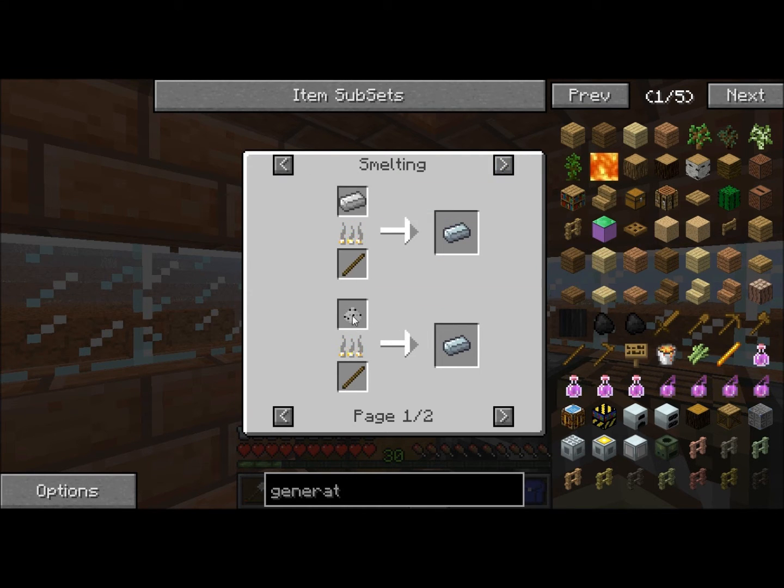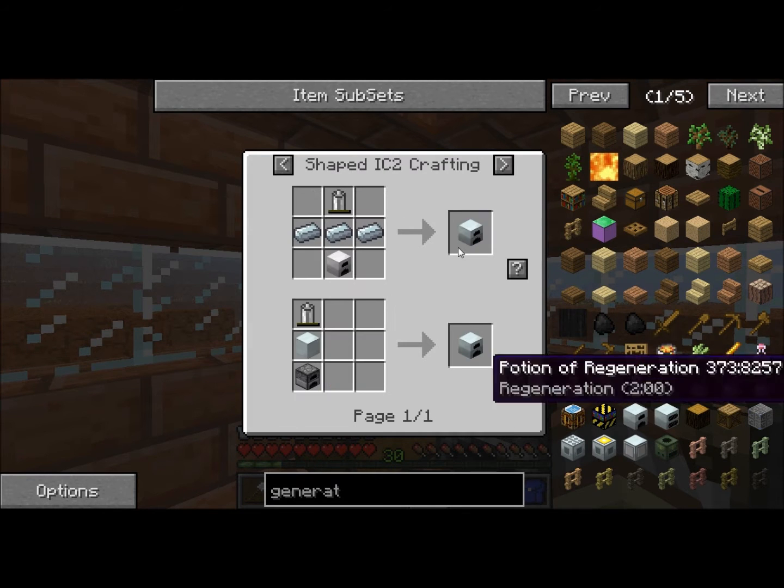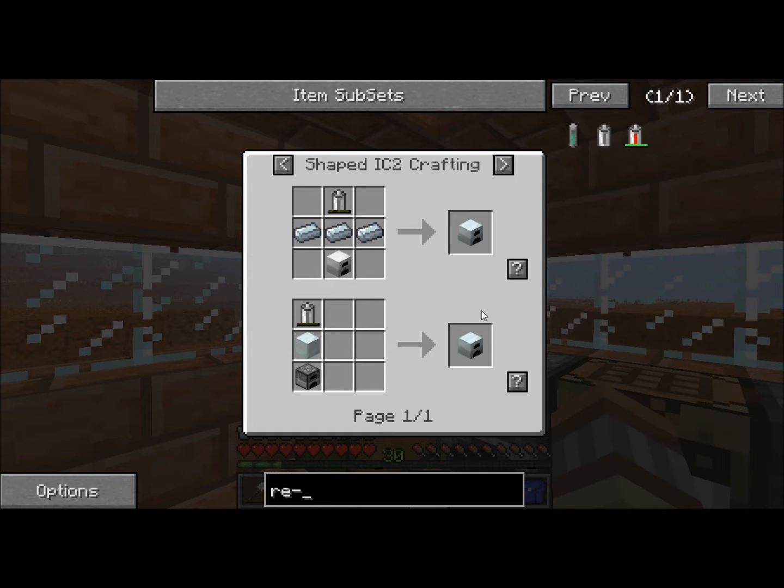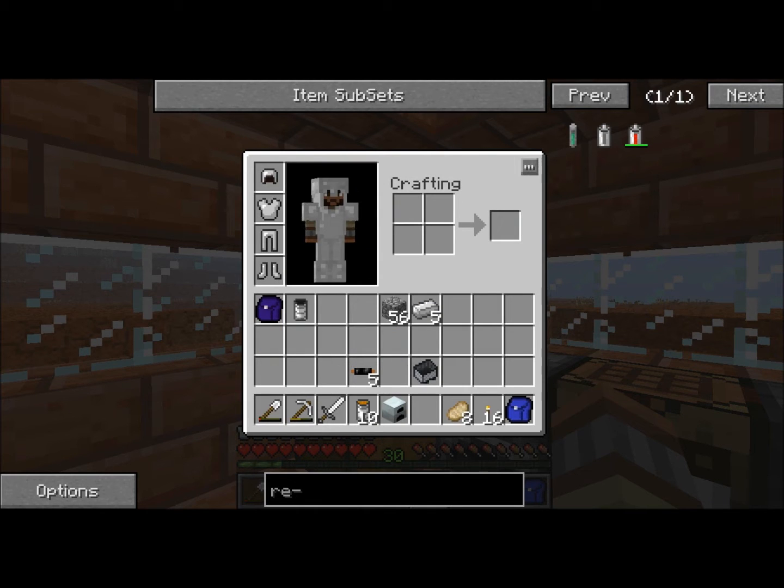You just re-smelt iron to get refined iron. For the RE battery, you need tin, redstone, and copper cable.